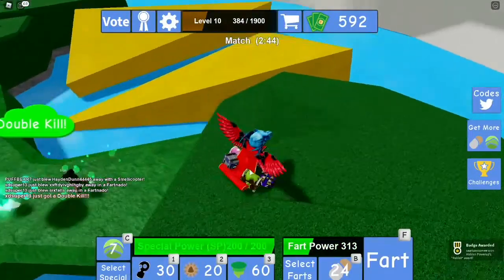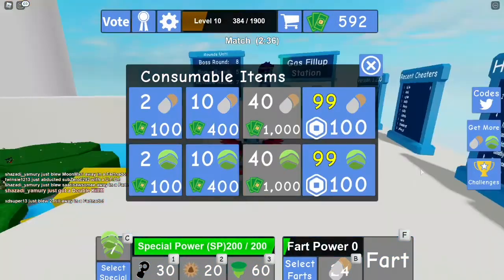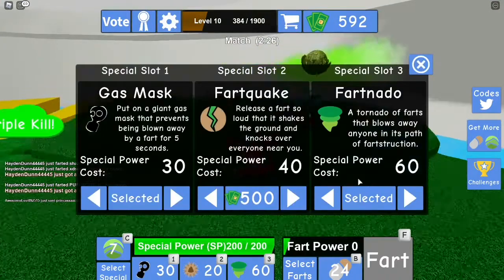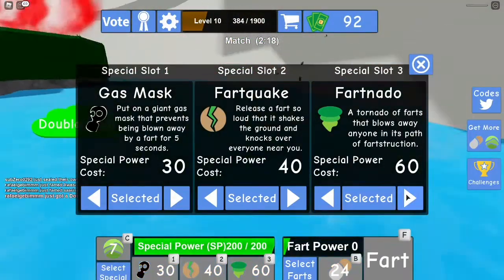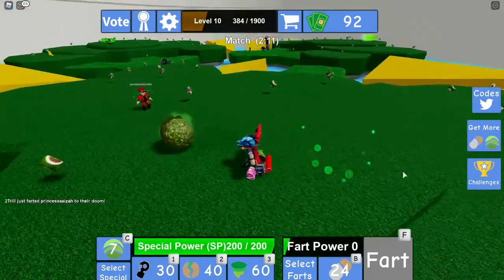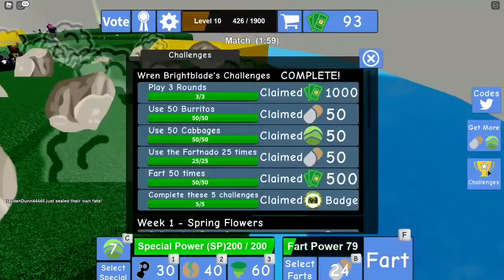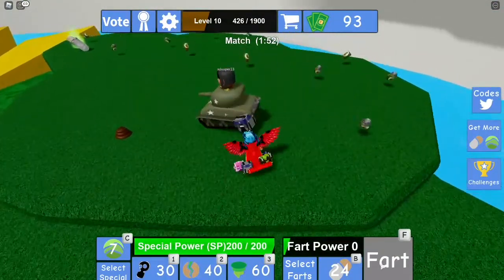So you press C for it to use cabbage. For the fartnado, by default it's not going to look like what's shown here — you're going to need to slide to equip the fartnado. After you do those: play 3 rounds, use 50 burritos, use 50 cabbage, use fartnado 25 times, you also need to fart 50 times. For it to fart 50 times, you just need to press F if you have any fart power.